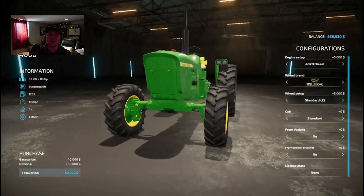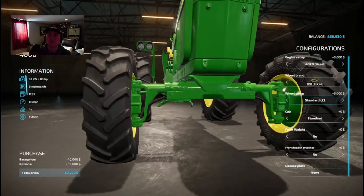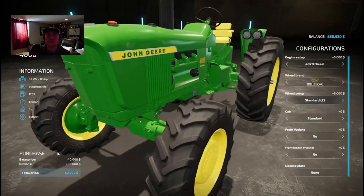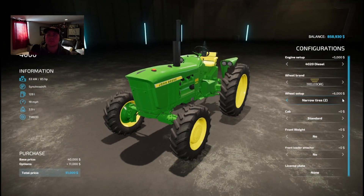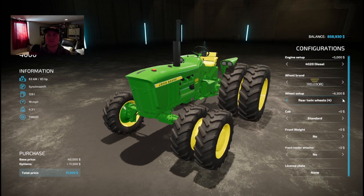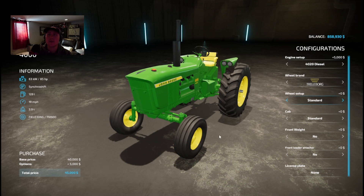Here we got a model with front wheel assist. These are a little more rare, but a cool option to have in the game. Looks like we can even put duals up front. I'm just gonna go with the standard.